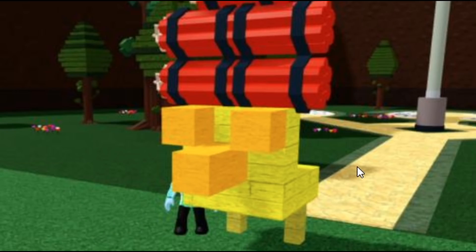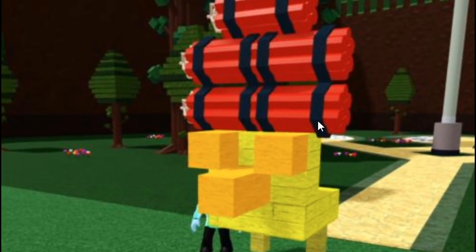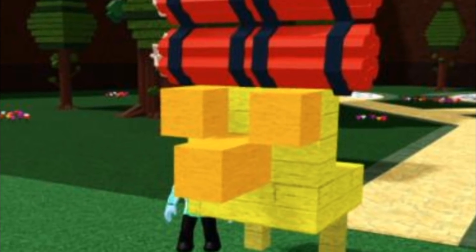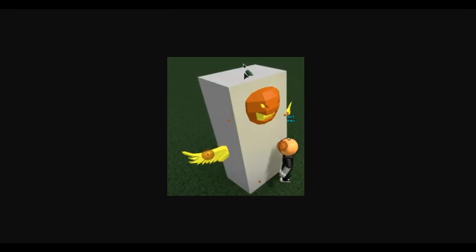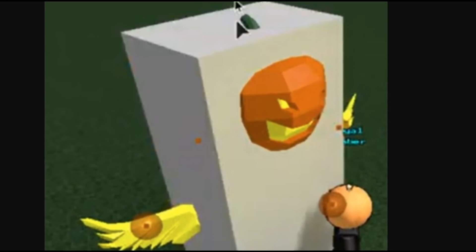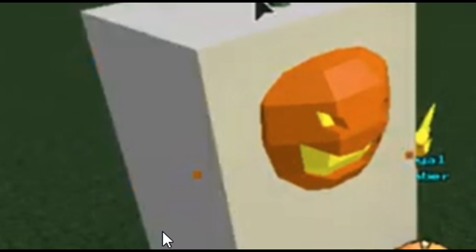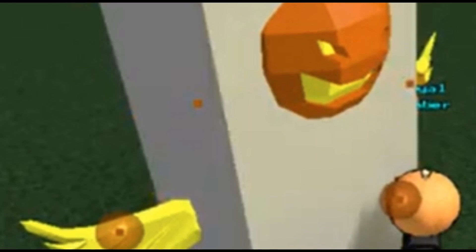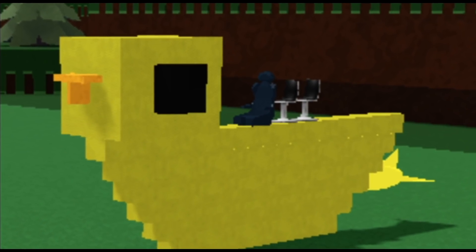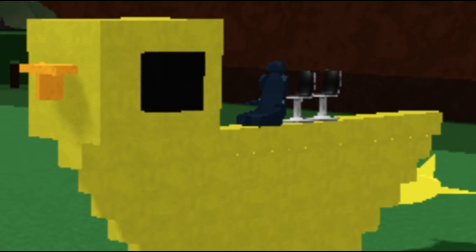T-Dog sent this one — Nathan said one time he made a chicken, and apparently this is a chicken. Why are there TNT barrels on top of a chicken? I don't even know who in their right mind would make a chicken out of TNT barrels. Christopher sent this one in — is this supposed to be a snowman? You have a jack-o'-lantern inside of what looks like a fridge with wings coming out the side. Immuna sent this one in and said it's beautiful — and this is actually a very awesome looking duck.